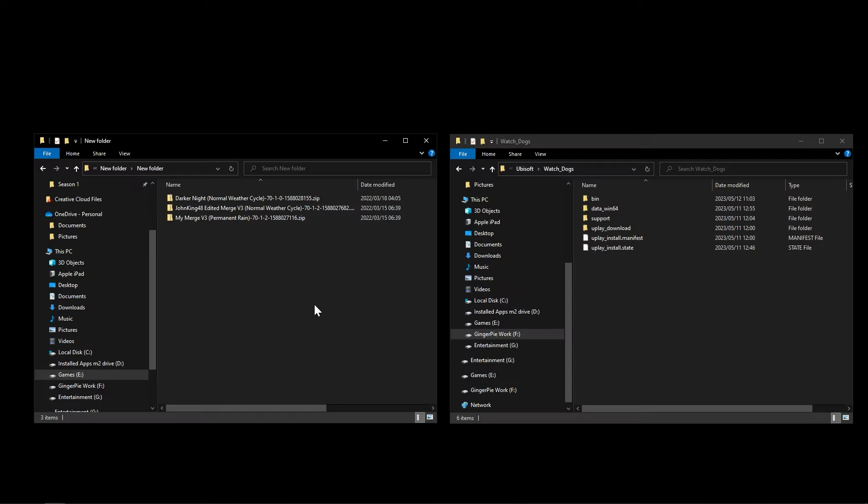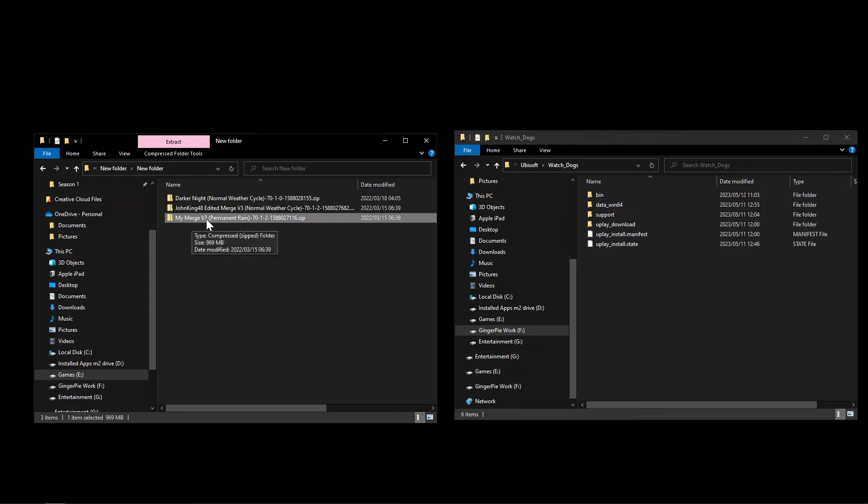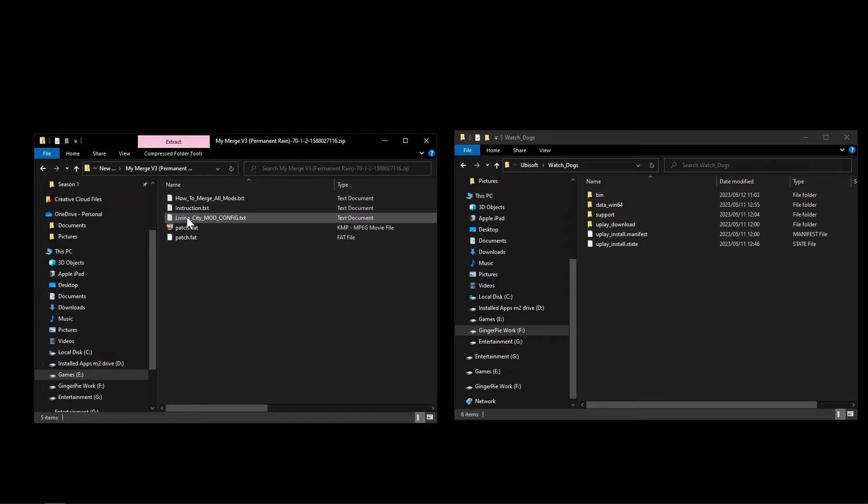Now install the Revival mod. Here's our game path that we opened. This will be the merge version 3. If you downloaded just one option you'll have one zip; if you downloaded more you'll have multiple zips. Inside the zip there are instructions about merging — don't worry too much about that, it's more for people who want to remove certain components. All you really need are the patch file and the patch.dat file.